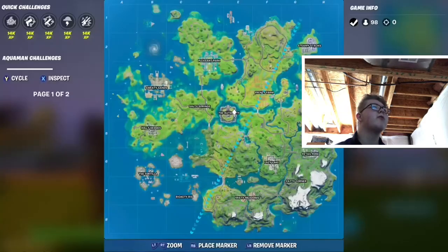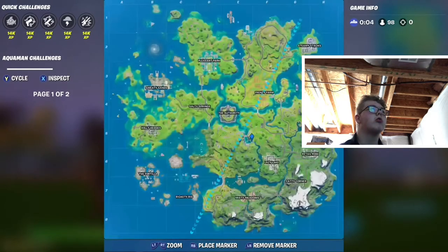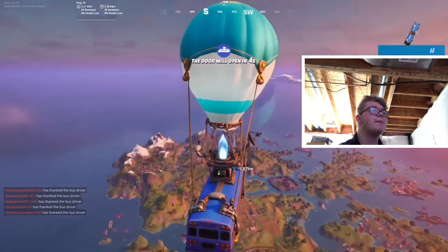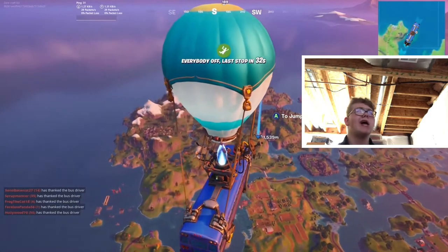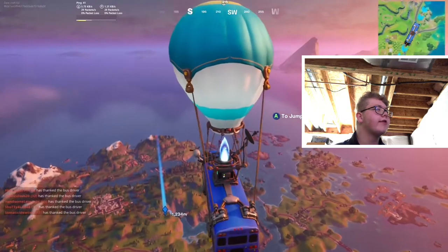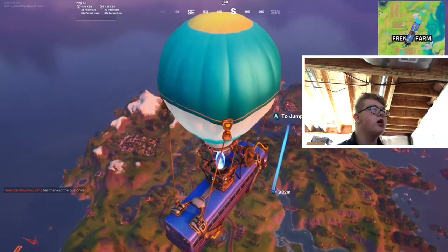Gorgeous Gorge is right over here near Lazy Lake, close to The Authority on this edge. I just checked out the location yesterday after completing some challenges and it makes sense — I'll show you guys. Three, two, one — Scuba Jones away!